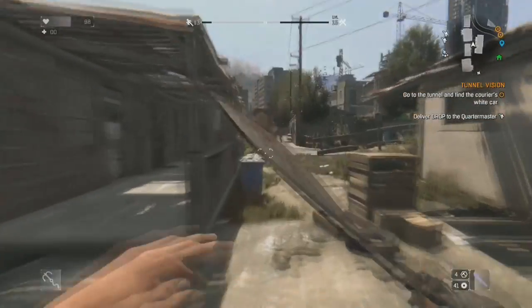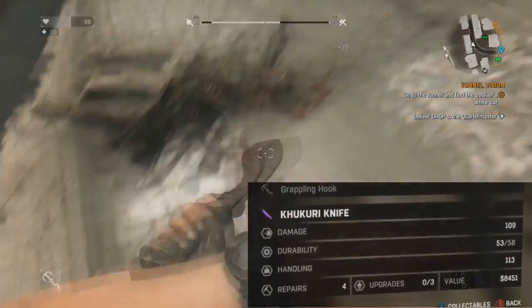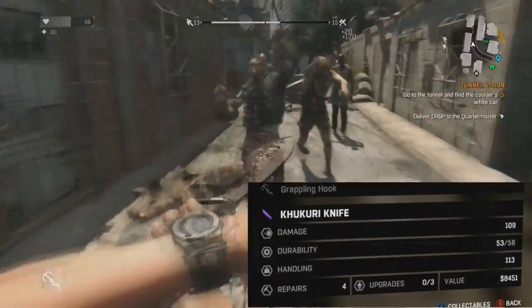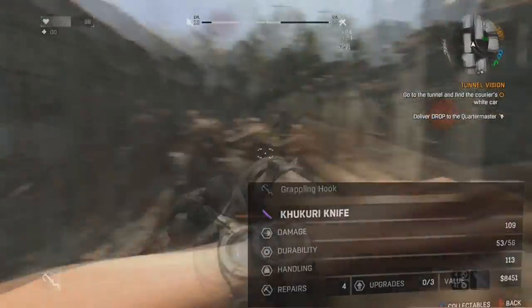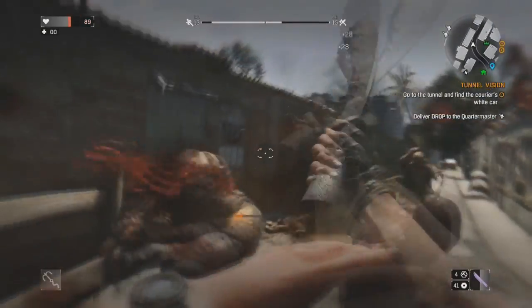The Kikuri Blade, on the other hand, comes with some solid stats: 109 damage, 56 durability, 113 handling, four repairs, and three upgrade slots — making it one of the best knives in the game, and definitely fun to play around with, especially when you stack on a few upgrades and mods.